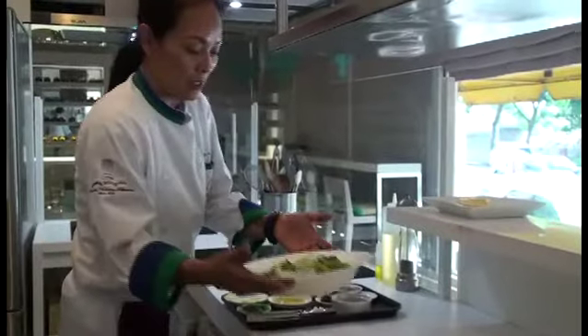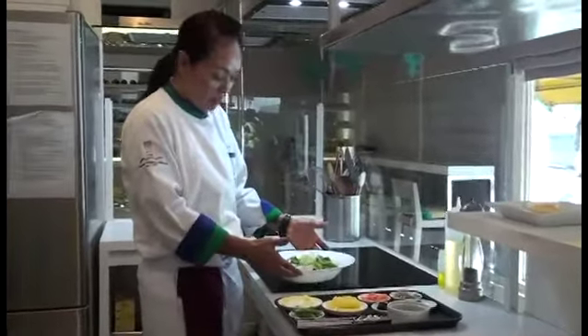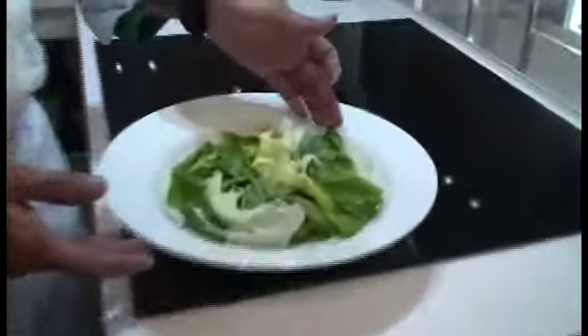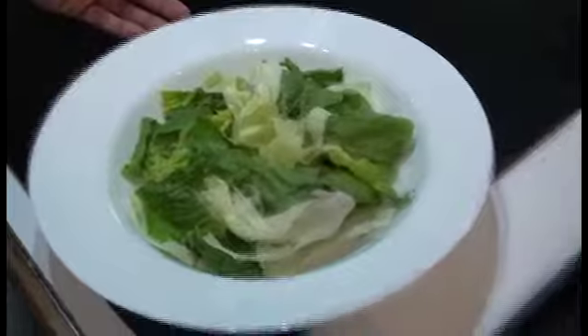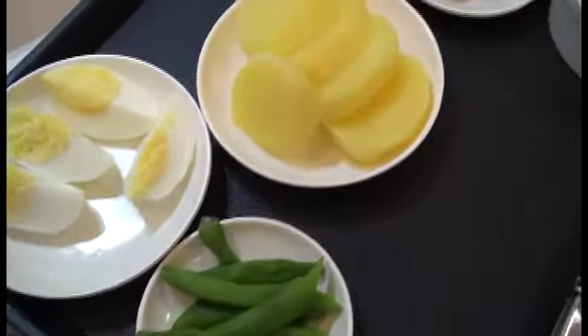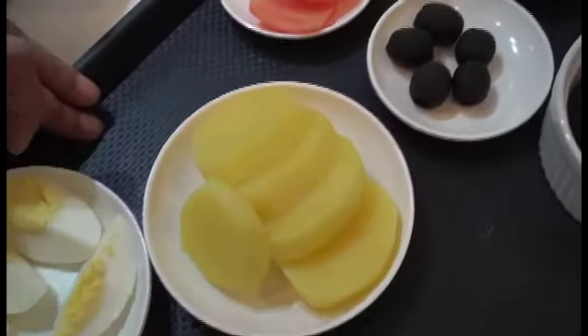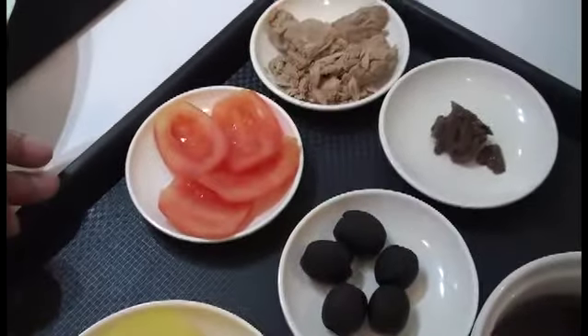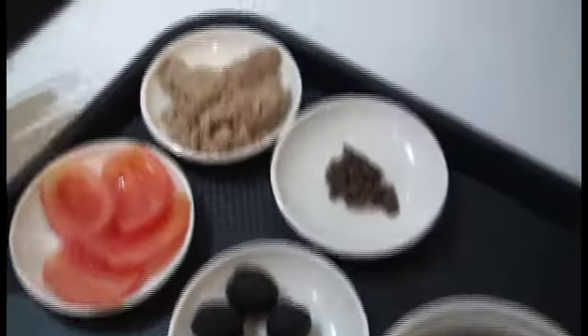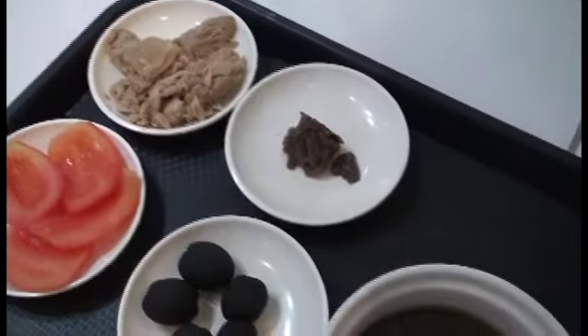For salad niçoise, you will need fresh greens — lettuce, you can use romaine or iceberg. We need hard-boiled eggs, boiled green beans, boiled potatoes, fresh tomatoes, olives, canned tuna, and anchovies.